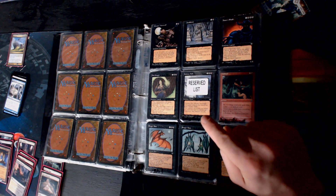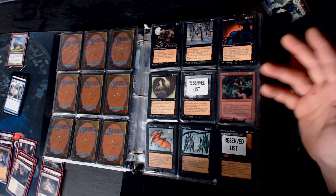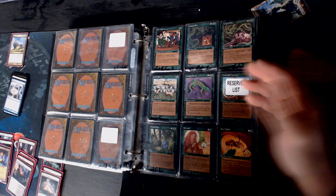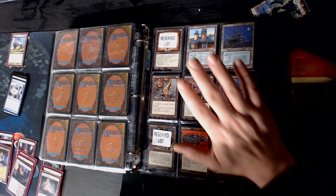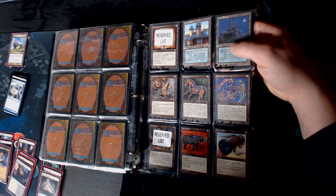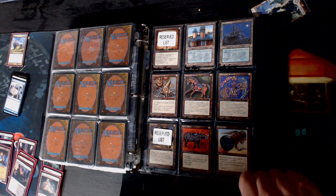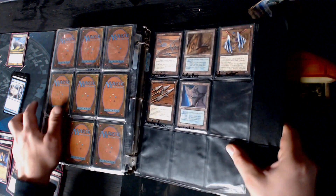During your upkeep, tap an untapped creature you control or bury this - that's your upkeep cost. And then no creature can attack you unless its controller pays an additional two. Don't let that reserve list sticker scare you - I have never traded or bought one, these are ones I pulled from Homelands packs way back. A card's a card. Yeah there are some that we know have value but... Castle Sengir had some of the best art but man that ability was rough. Pharaoh's is bad - we can make all creatures cost two more. Homelands was a swing and a miss.